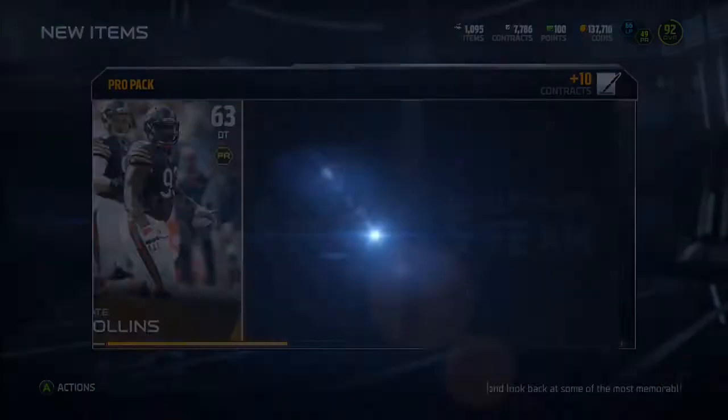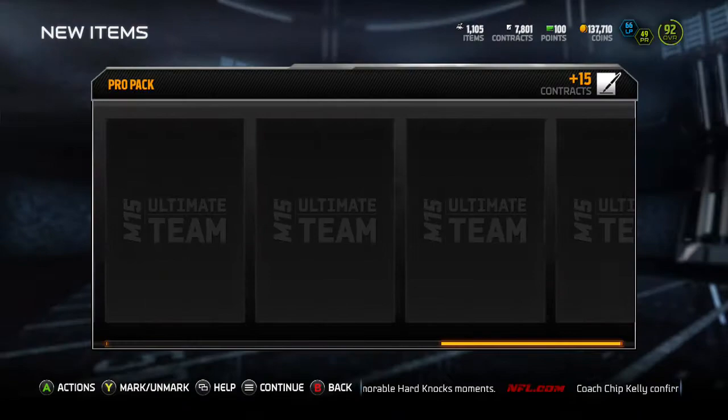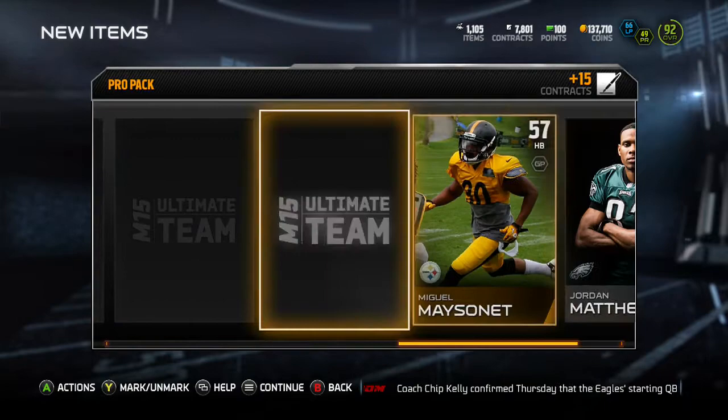One more pro pack after this and we get Donald Butler in this one, nothing else in terms of cards. And last pro pack - we're looking for an elite to clutch it out at the end here, make some coins. Flash of red, maybe a flash of blue - give me a legend. Come on. And it's a gold card, DRC.